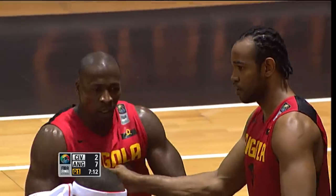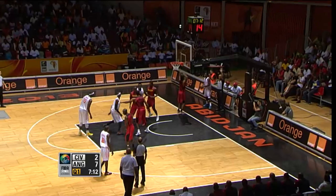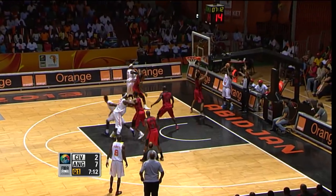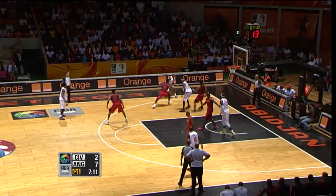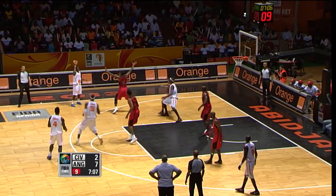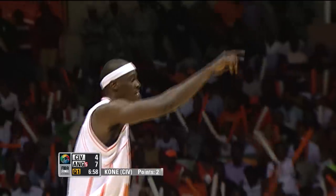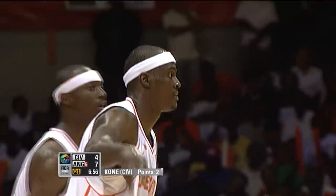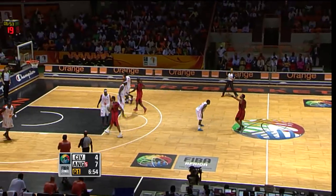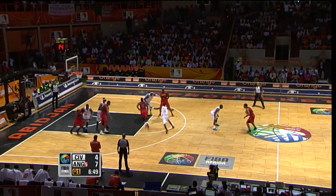And now Mingus commits the first foul. Aboyo off the down screen from Kone — here's Diabate, trying to give a touch to Lemus. Great defense. Lemus with a mismatch on Costa. Great defense from Angola — they knew exactly what Ivory Coast were looking for on the out-of-bounds play, they took it away. Perhaps someone's got to get a little closer to Kone though.